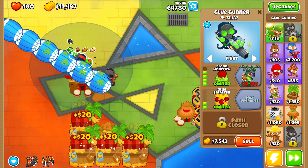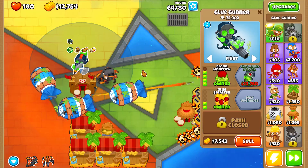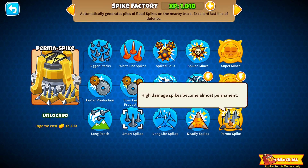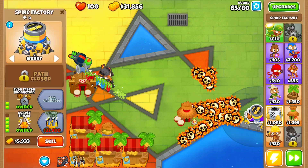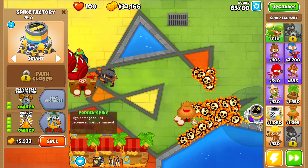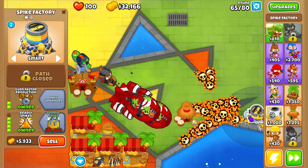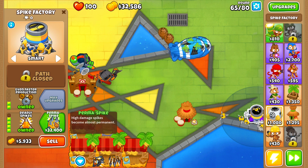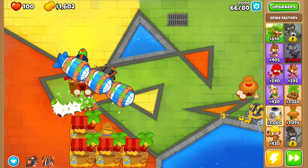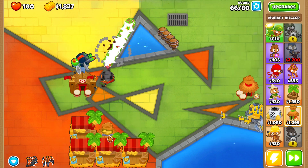For the glue gunner, you can sell banana farms and upgrade into the balloon solver for an easy win. And look at that — we unlocked our first tier five for the spike factory: the Perma Spike! I'm going to sell all my spike factories and save up for the Perma Spike, because once you get it you should easily destroy the ZOMG and get yourself a nice and easy hard medal. At this point you can just AFK until you win, unless you want to keep leveling the glue gunner, banana farm, or village.